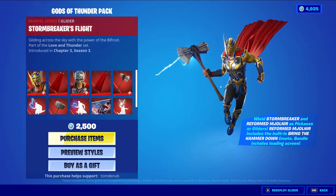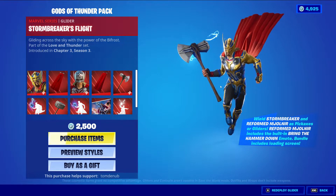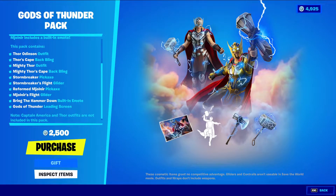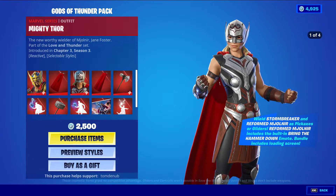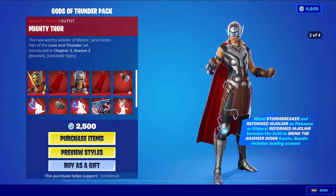It's kind of weird how they say bundle includes loading screen, like you'd be able to buy it separate, and if you buy the bundle you get the loading screen on top of it. Pretty weird, but it's still a really nice bundle. Now let's go over the second skin. We have Mighty Thor with the back bling Mighty Thor's Cape, a Marvel series skin. This skin also has four styles and a reactivity, which we'll go over in a second.